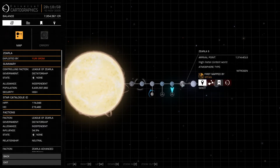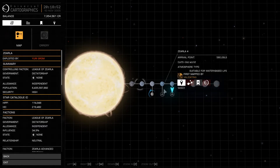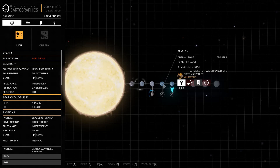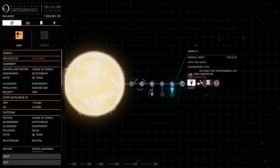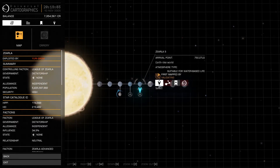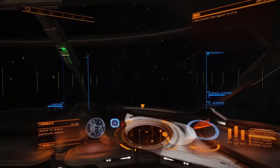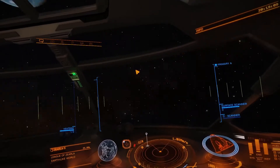Now, you get different values depending on things. Earth-like worlds are high value planets to scan, and so are water worlds. We've already scanned the system and we know they're here. So we're going to go ahead and just target that planet and head towards it.